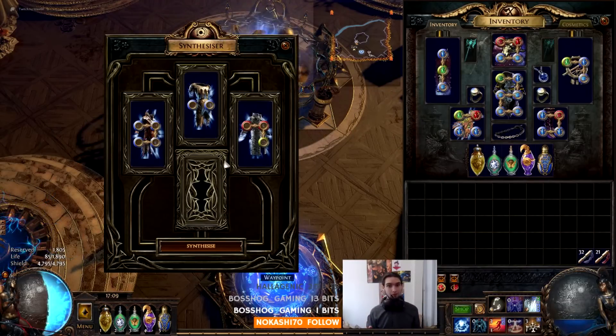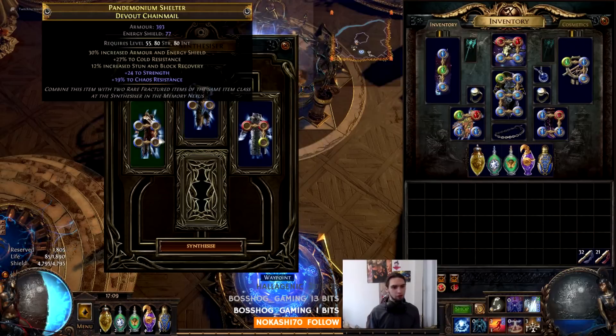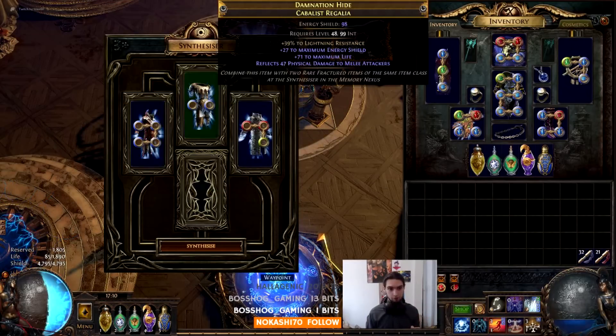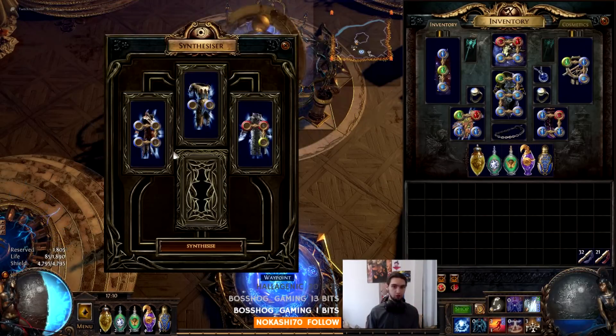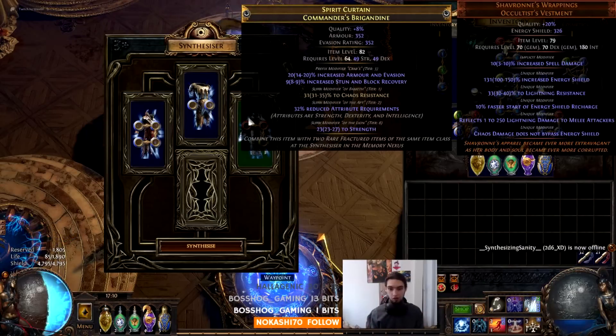And finally, the stat that the implicit actually gets. This is where people often put in gear and wonder why they got weird implicits. What the synthesizer does is look at every single stat of every single item — all the stats on this one, all the stats on this one, and all the stats on this one — and pick one per implicit. It can't pick the same one twice.